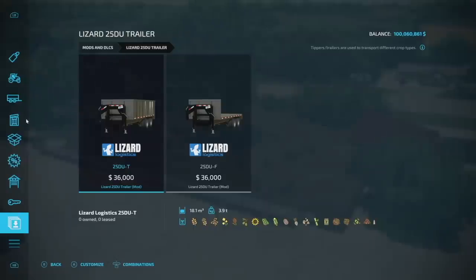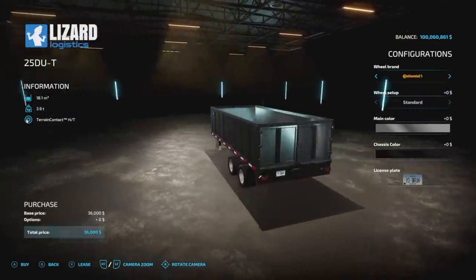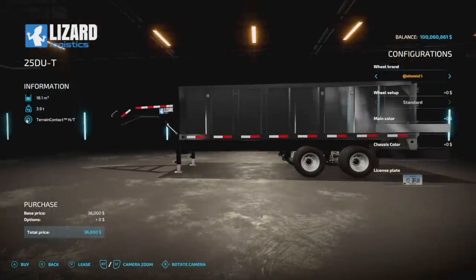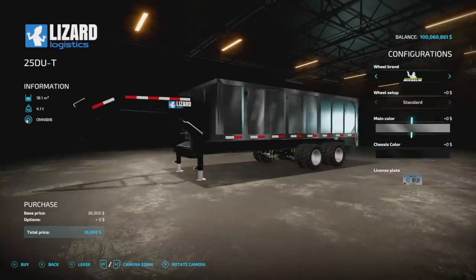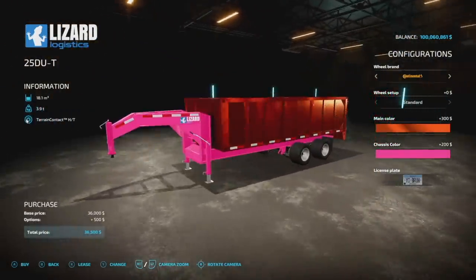Next up from FSG Modding, we have the Lizard 25 DU trailer — two trailers here: a normal tipper and a flatbed version. Starting with the tipper: 18,100 liter capacity, 3.9 tons, 5 slots on consoles. It is a bulk trailer meaning it holds literally everything. Wheel brands include Continental, Trelleborg, Michelin, Midas, Reinstein. All duals as well, which is really nice. Main color has a wide palette — going with onyx black or chromed out orange — and chassis colors are available too, though interestingly no rim color option.